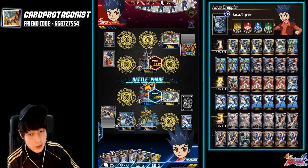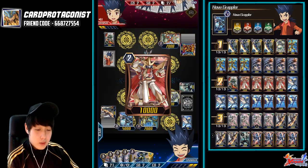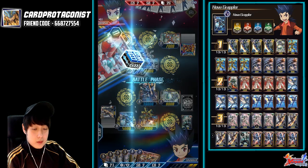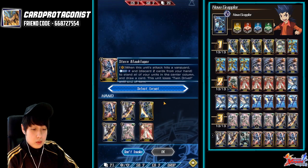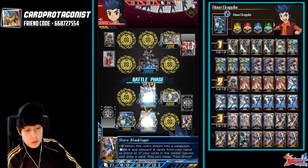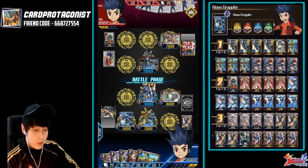Now we need to try not to check a heal trigger — I know it sounds stupid, but we don't want to check a heal trigger right now. Draw trigger — the absolute best trigger to check now. Power to the Vanguard and prepare to re-stand the Vanguard — very, very awesome. He gets a stand trigger which gives him the ability to defend himself, but it's okay. Prepare to launch. We can still hit one more time — if we check another trigger, we can hit one more time. That's the magic of the deck.